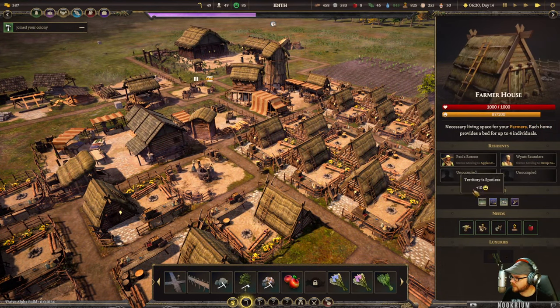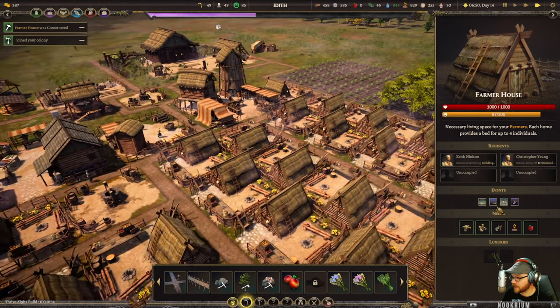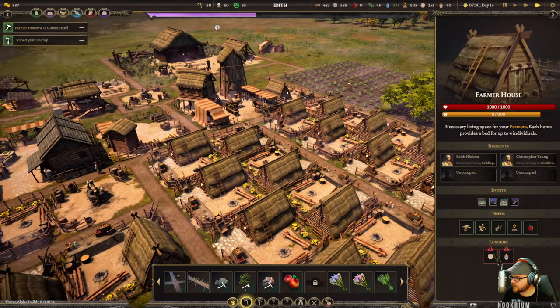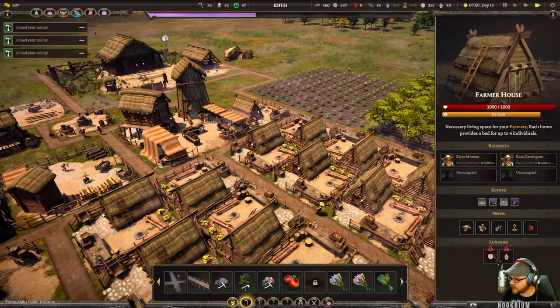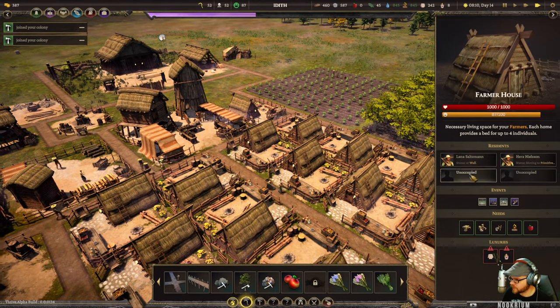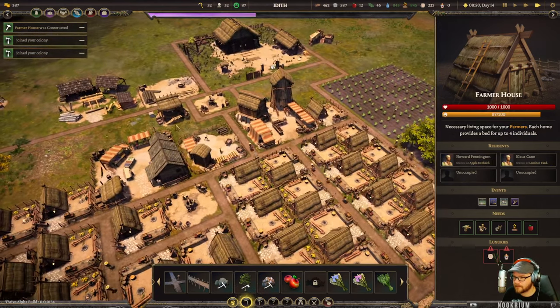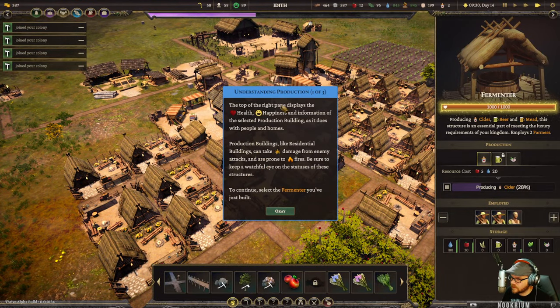Happiness is good. I don't know how to get it any higher - they want luxury, they want some clothes and cider, they think they're fancy. Every house only holds two people even though it says it holds four - I suppose it must be counting a family. Top right pane displays building health and happiness - selecting the fermenter shows production options, people employed, and what to make.